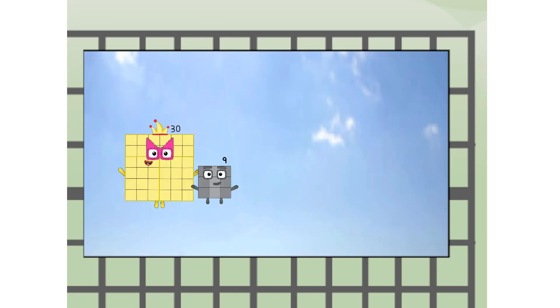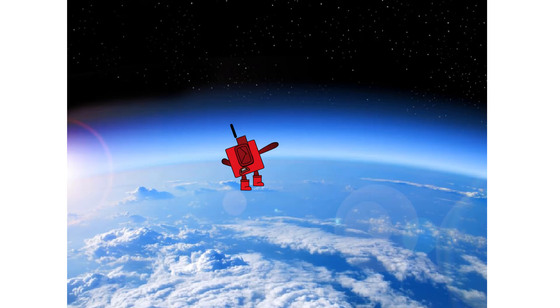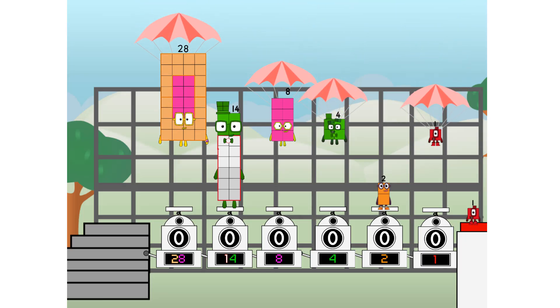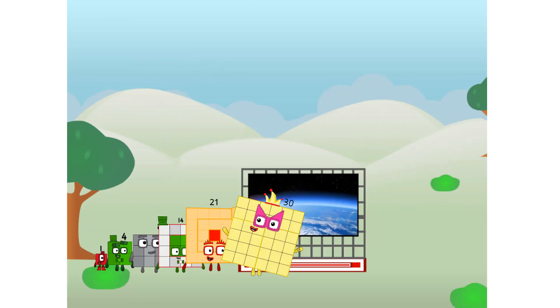Wait and see — we're two squares! The edge of space, nearly there! GRRR ARRR! Amazing — we sent a square to the edge of space without rockets! We just need a little more power.